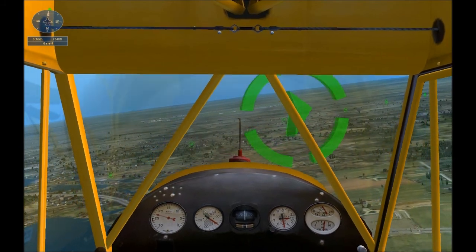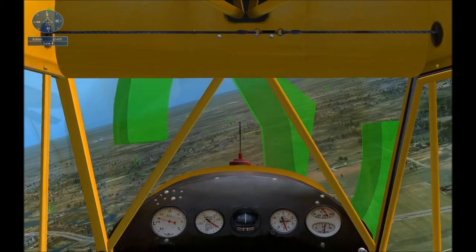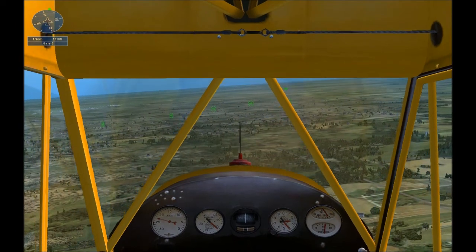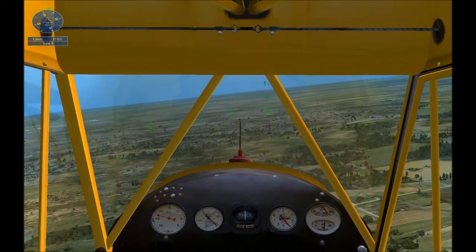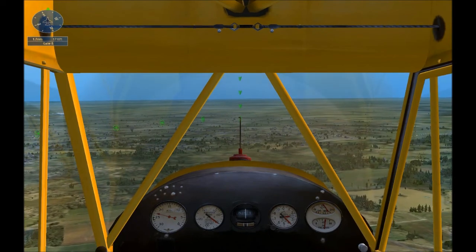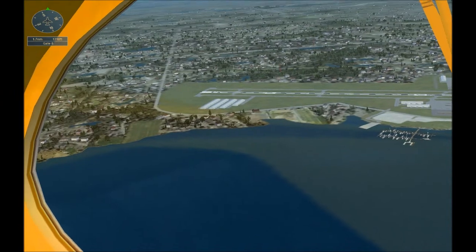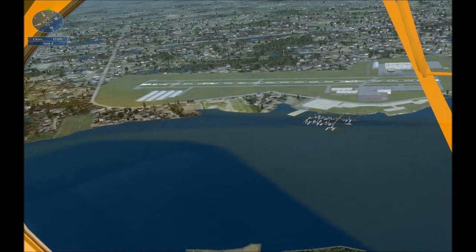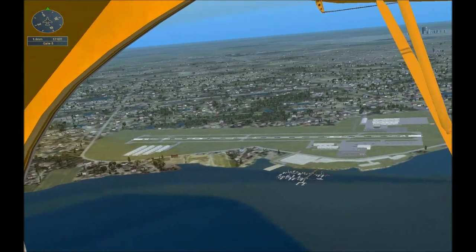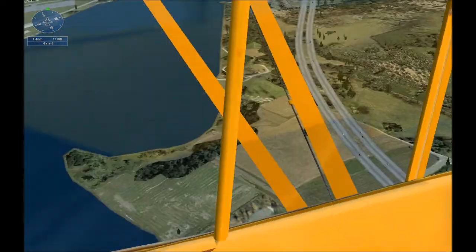Look to the left — there's the one. You should be flying parallel to the runway as we fly past the airport to set up for landing. We're flying on what is called the downwind leg of the traffic pattern. At this point in an approach, you would normally slow the aircraft down, but this Cub is slow enough that you don't need to — just keep flying at about 70 miles per hour.